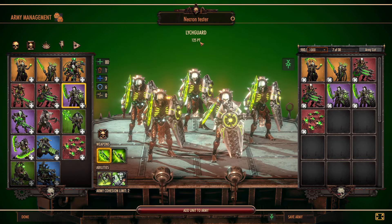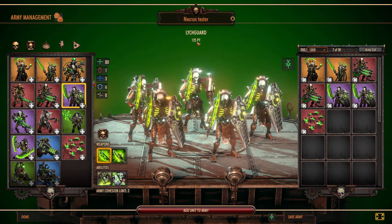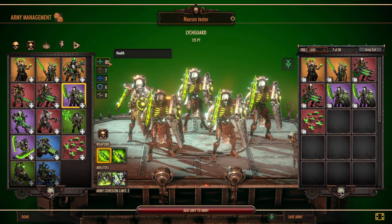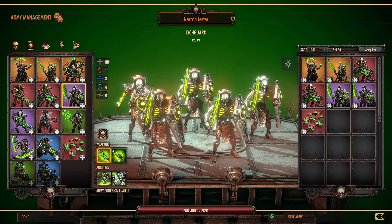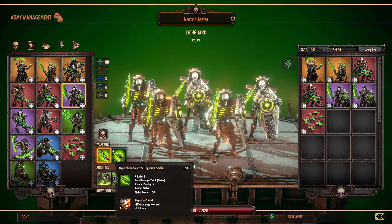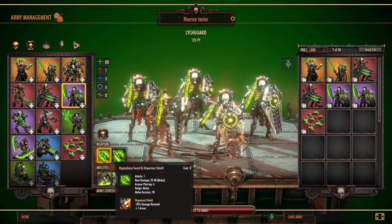This is the Lychguard, so they cost 125 points. I personally don't use these guys a lot, but I think they're slowly growing on me. Each model here has 80 health, so these guys are definitely your tanks, if you couldn't gather that by looking at their shields. They have 1 action point, 3 movement, 6 armor, and no evasion. They are considered elite units, and they have two different kind of kits if you're going to use them.